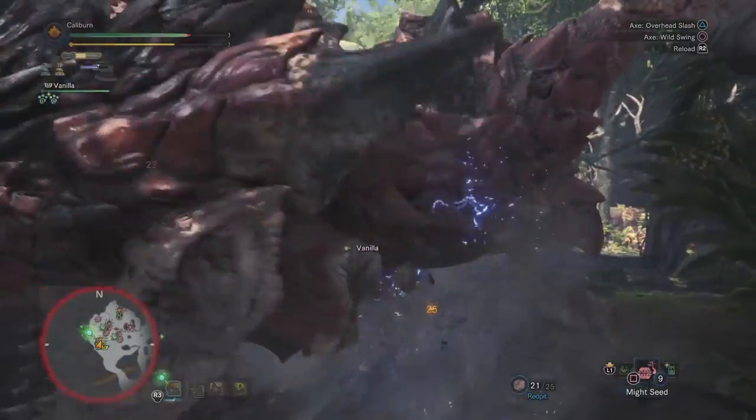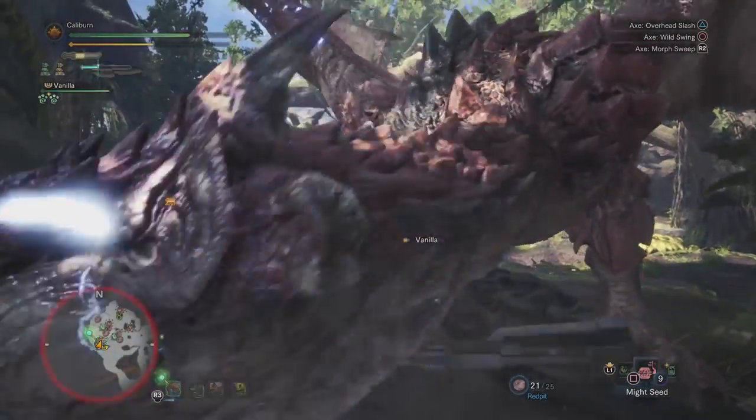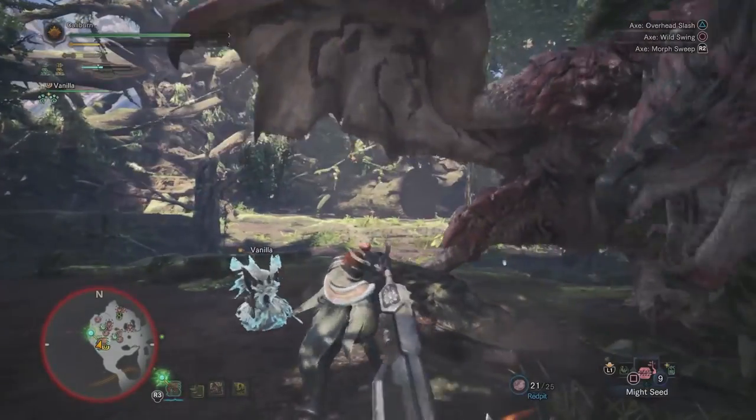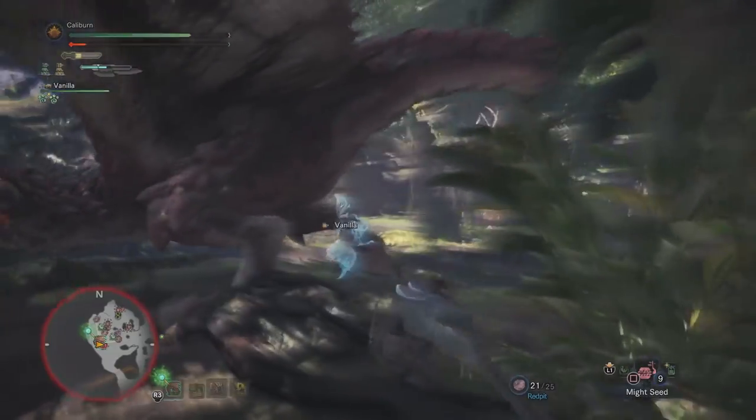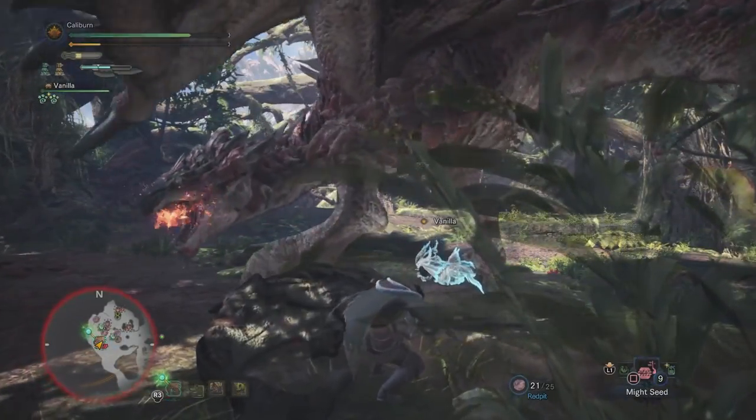This is your last upgrade for low rank. Use whichever weapon you made to take out Odogaron, Rathalos, and Diablos. After beating the Zora Magdaros set piece and killing a deceptively starring Pukei-Pukei, you'll gain access to high rank quests. Congratulations — the baby gloves are coming off.